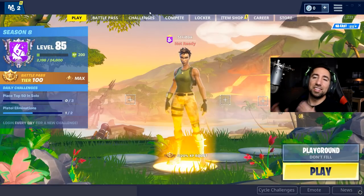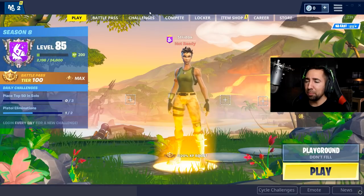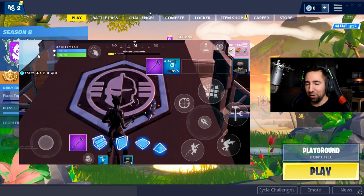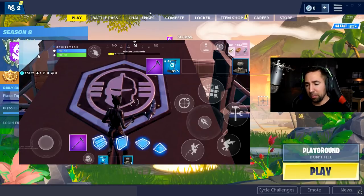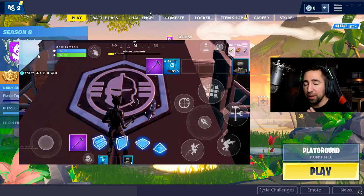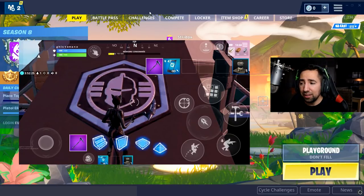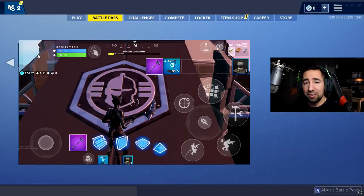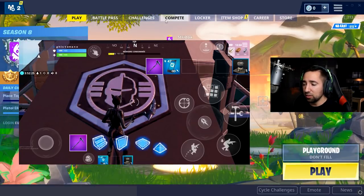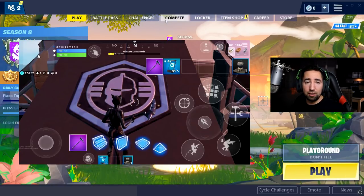The next thing I want to talk about is this black knight slash white knight logo — it's crazy. Hypex on Twitter posted a picture of a logo found in creative, which is something very new. What could this mean for the future? I mean, is the black knight coming back? There's a black knight and also a white knight, which is very strange. If there's a white knight coming that would be epic — possibly a black knight vs. white knight storyline in Season 9. Let me know what y'all think down in the comments.